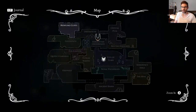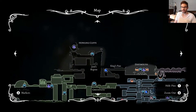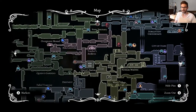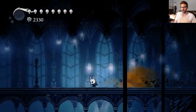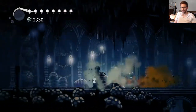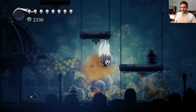So we need to go to the Howling Cliffs. We need to go to a station, which is just to the left over there. Stagway — stagway is what I mean to say. Luckily we have our traveling boots on. My favorite — it's got to be my favorite charm combination, the dash master and whatnot.